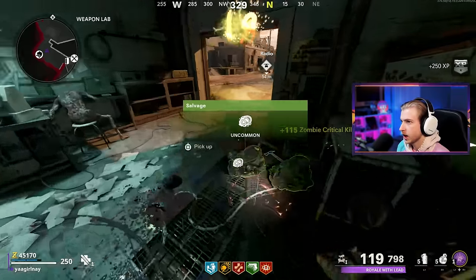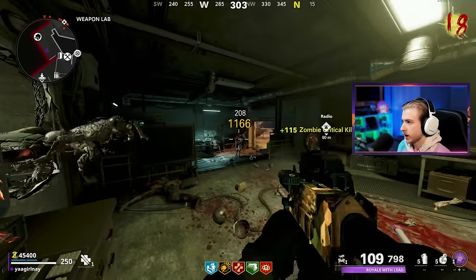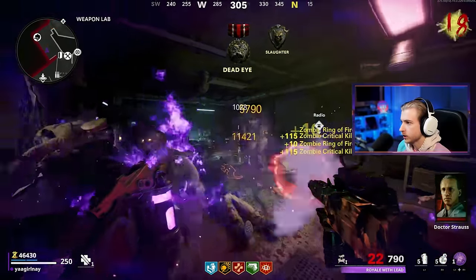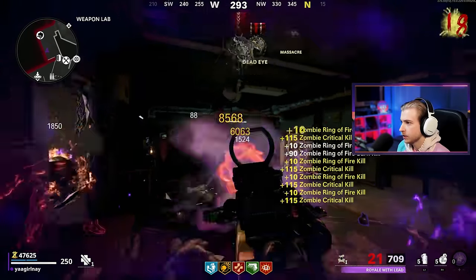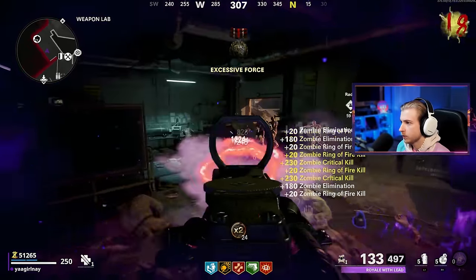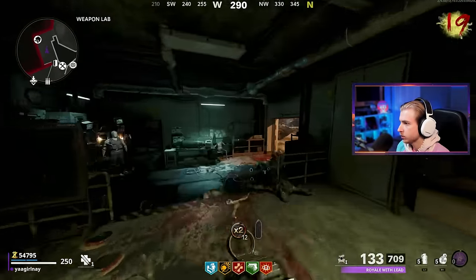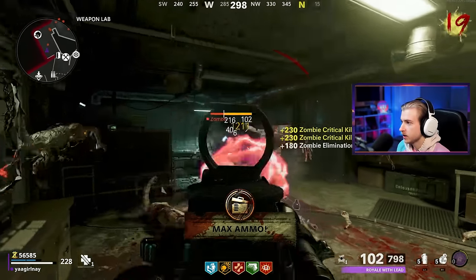There's a cashmere dropping before round 20 — what is this? We might actually be able to triple pack once we get back. This spot's kind of goated because I can get insta-kills with a ring of fire on zombies jumping through there. Double points — give me that. I'm going to reload even though I'm in my ring of fire, just to have a full mag for when it ends. We're already at 54K — we were just at 45K. We just went up 10K in a round.